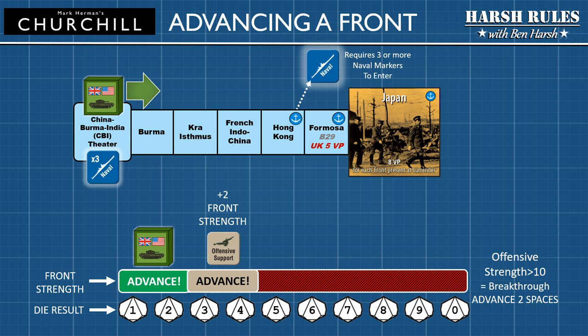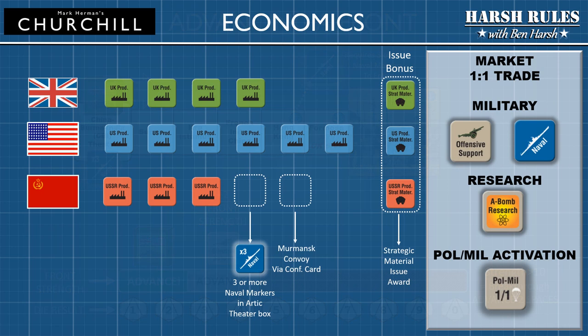Now let's look at the game's economy. The currency of this game is represented by production markers. Each nation generates a set amount of production units per game round. British production is set at four units, American production is six units, and Soviet production is set at three units.